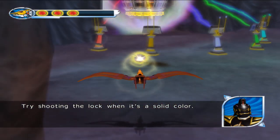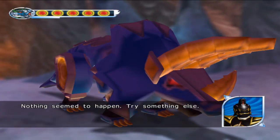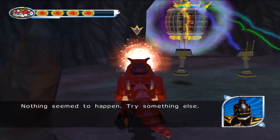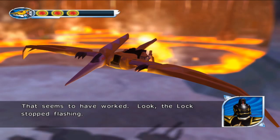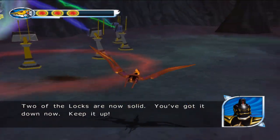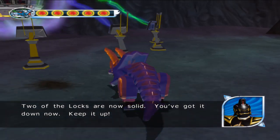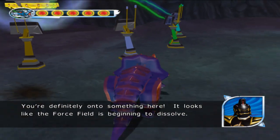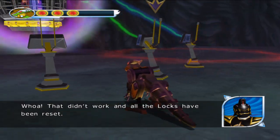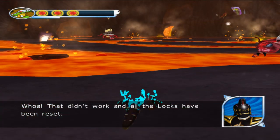Try shooting the lock when it's a solid color. Nothing seemed to happen — try something else. That seems to have worked. Look, the lock stopped flashing. Two of the locks are now solid — we've got it down now. You're definitely on to something here. It looks like the force field is beginning to dissolve. Whoa! That didn't work and all the locks have been reset.